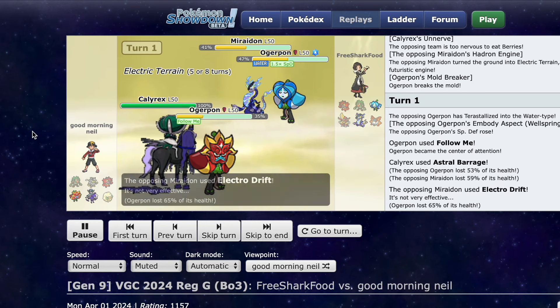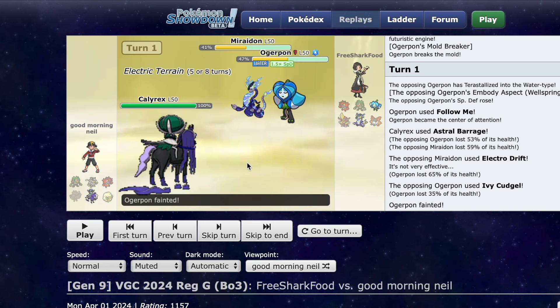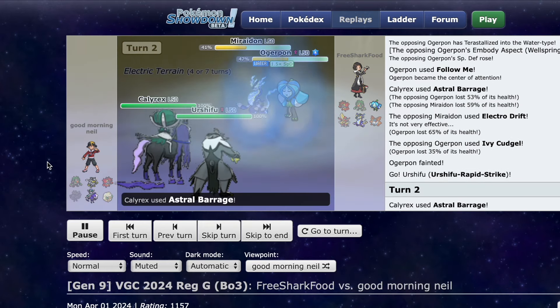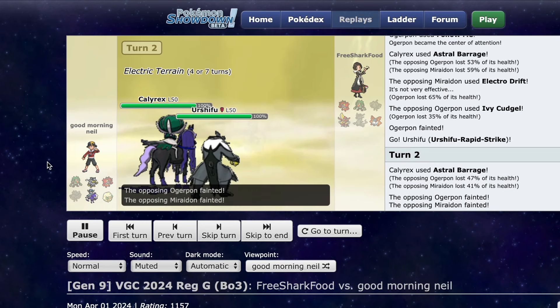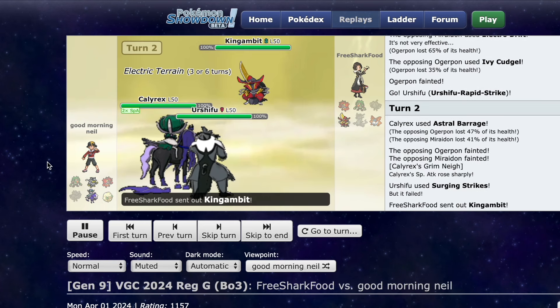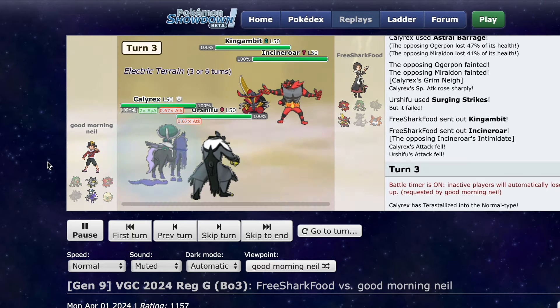That's insane. Electro Drift also does a lot of damage — it's a resisted target into Ogrepawn, which naturally has decently good bulk. So now I get into Urshifu, and at this point the game is over. I click Astral Barrage, pick up two knockouts, and go for Surging Strikes. Surging Strikes fails, but that's absolutely okay. Now King Gambit and Sinor come in, and this back does not beat Urshifu at all.